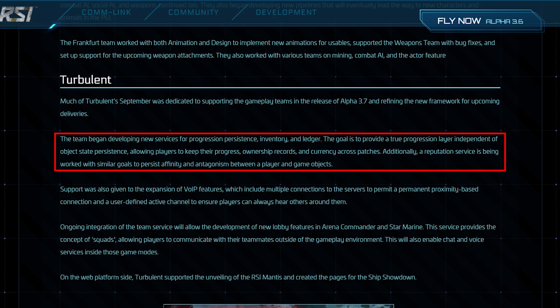Turbulent is developing new services for progression persistence across patches. We can only hope this is a 3.8 feature we'll see on the roadmap soon, but we're all just speculating. The fact that they're working on it is super exciting, because that's the one major thing that's missing. The second we can progress from 3.8 to 3.9 to 4.0, you kind of have a real video game — right now it still has a test bed feel.